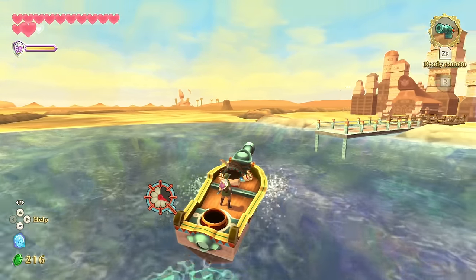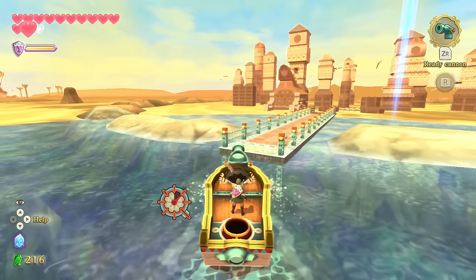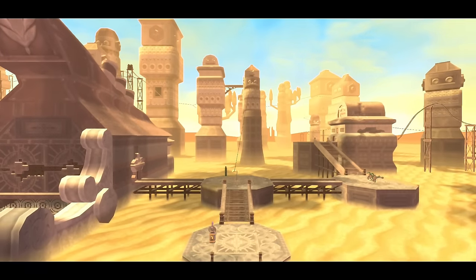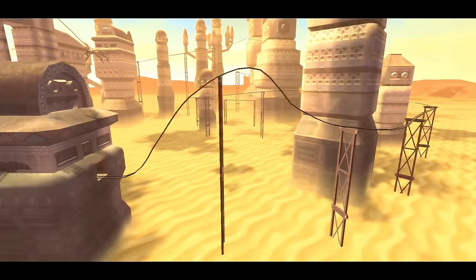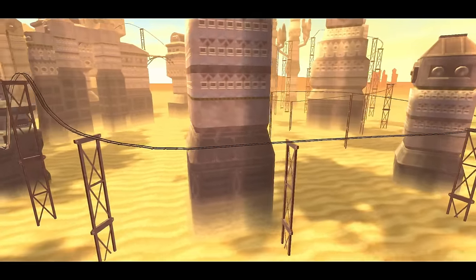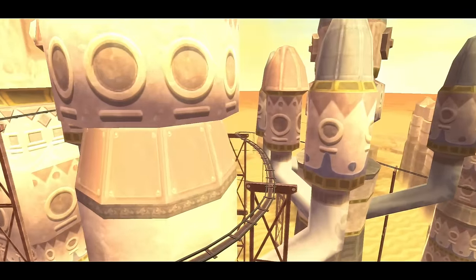They're not threatening at all — they're just there to die when you have a speedboat. The Shipyard aesthetically looks really cool — it's a weird-looking area with big towers.